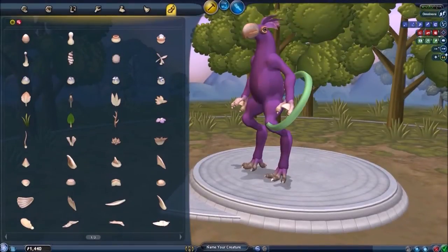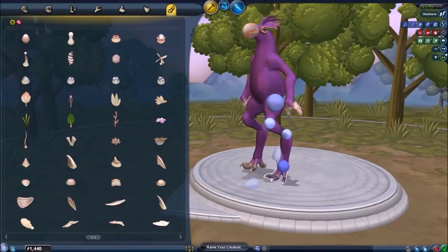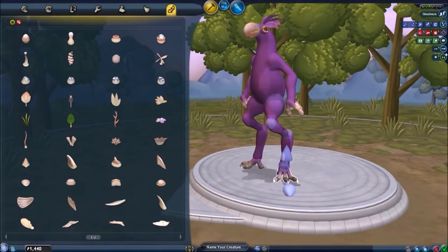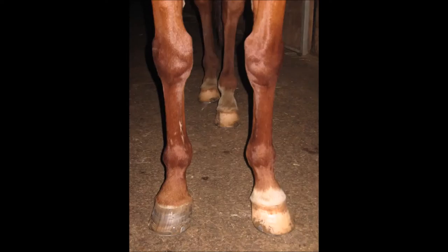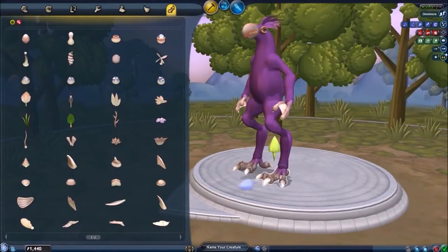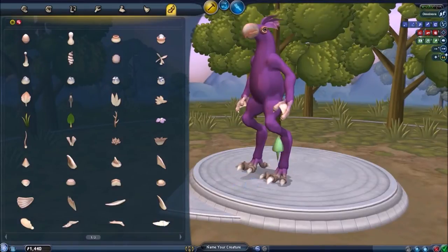Now let's talk about the practical stuff. Graspers and feet are pretty expensive complexity-wise, which is one of the main reasons I tend to use detailed parts instead. Graspers can be rotated in any angle you want using tab, but feet can only be rotated on the horizontal plane — side to side, not upwards or downwards. Something else to consider is that feet in particular should look like they support the legs. To get some ideas you can look up references. Like many other parts, graspers and feet have extra modification arrows which allow you to change their appearance.